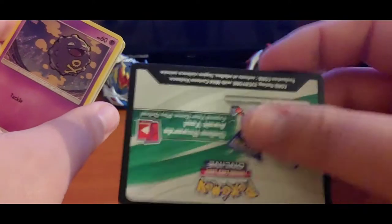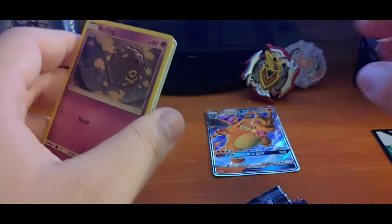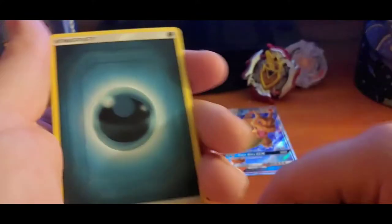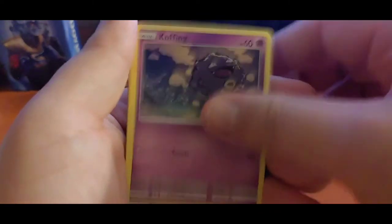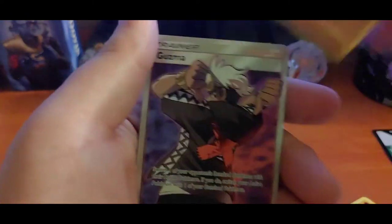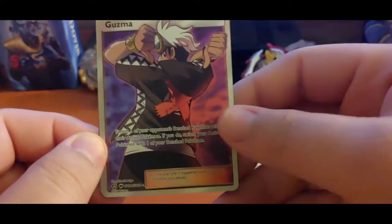The foil card — you guys enjoy that. If you want to see the foil card for the whole tin can, make sure you stay in the video. One, two, three, four. All right, let's see what we get: dark energy, Jynx, Magmar, Farfetch'd, Koffing, Atkins, Cubone, magic card, Geodude. Hey, there we go — I think this one is worth at least $25,000.